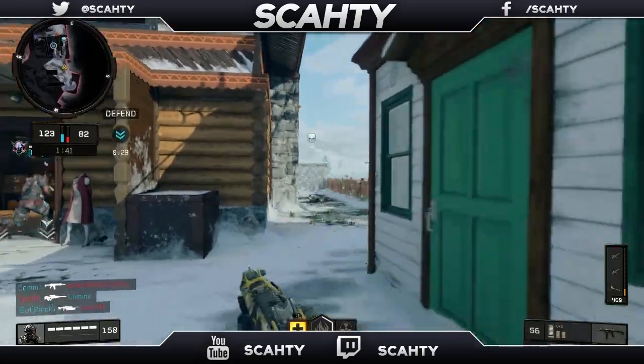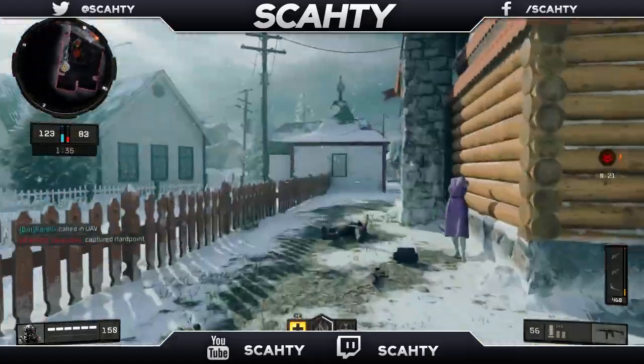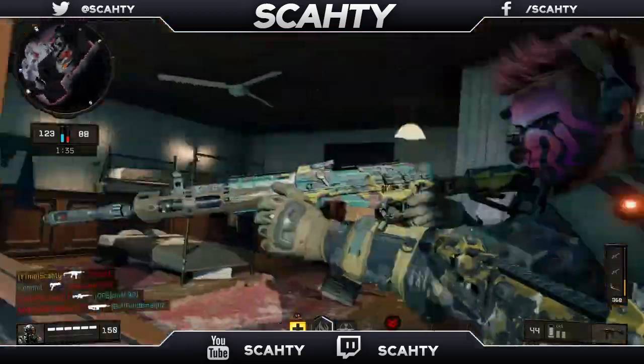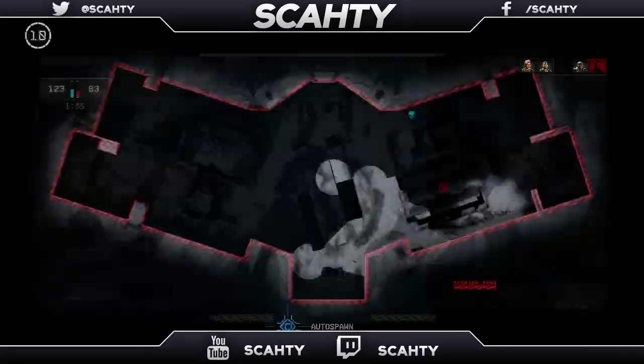Now moving on to the scorestreaks. For Nuketown I like to run the UAV, Attack Chopper, and Strike Team. But if you run with a team that is always dropping UAVs you can switch the UAV out for another scorestreak. I would definitely recommend switching UAV out for a Mantis, as it is godly on modes like Hardpoint and Domination. You can manually control the Mantis or let it run around on its own and it absolutely destroys with its rockets.